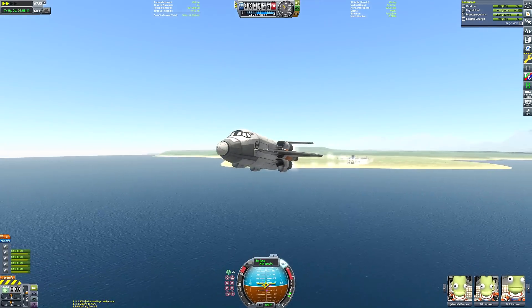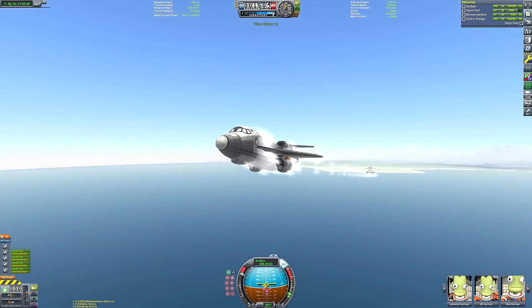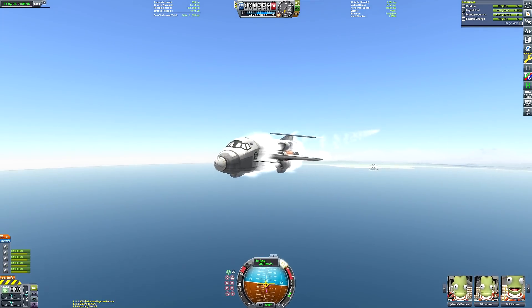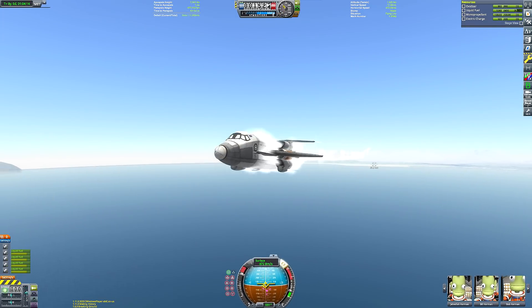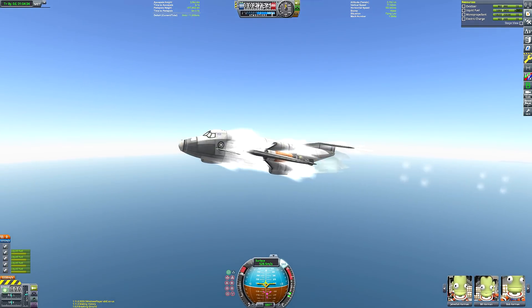The Rapier engines don't provide maximum thrust until you reach about 440 meters per second, so the first part of our flight is going to be flying fairly close to the ocean just to pick up as much speed as possible, before then gradually pitching up and heading on to space, which we are now doing.